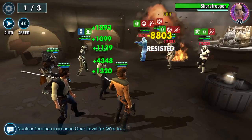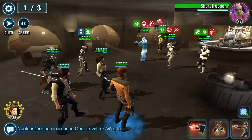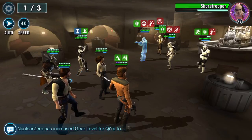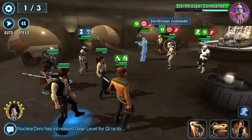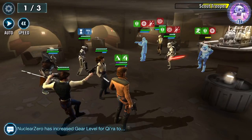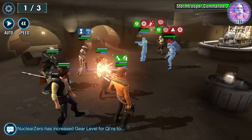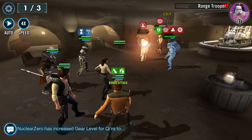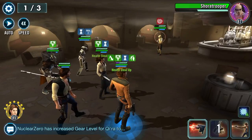Get rid of all their buffs - anyone worth shooting? No, we'll just take the retribution. Retribution, retribution. Let's get rid of Yules - stun Yules and at least get rid of their turn meter if nothing else. Now we're calling Young Han and getting his preparation up.